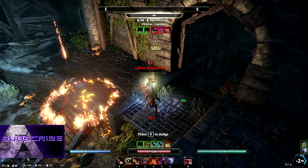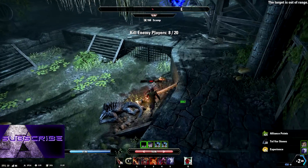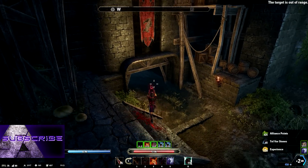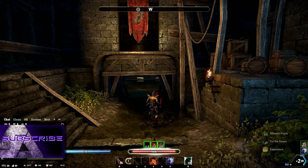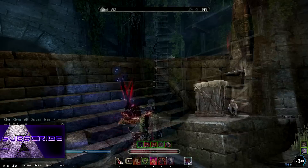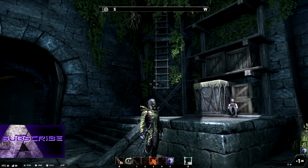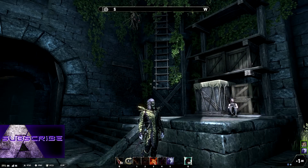This is a light armor wearing magicka nightblade — no cloak, no resto. What?! This is crazy. Let's jump into it and I'll show you guys what is going on. Here we are in the sewers and I'm going to start off by running you through the skills.